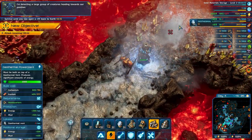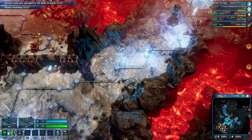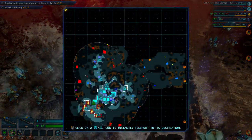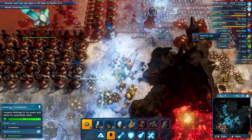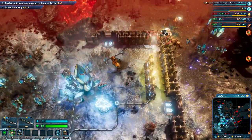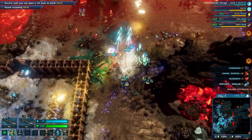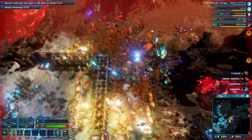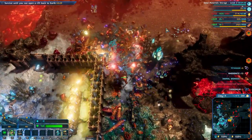I'm detecting a large group of creatures heading towards our position. This should be enough power to help deal with this wave. The connection got disconnected so let's fix this. Base is under attack — let's go deal with the enemies there. I'm gonna lose those buildings over there.